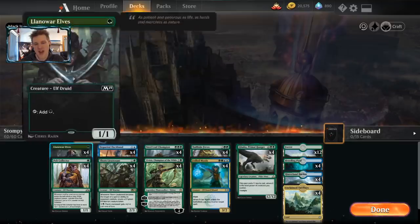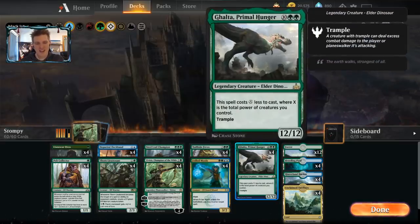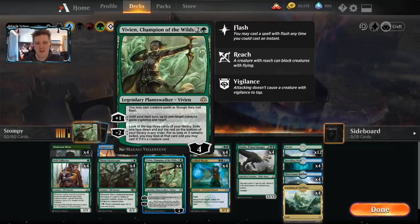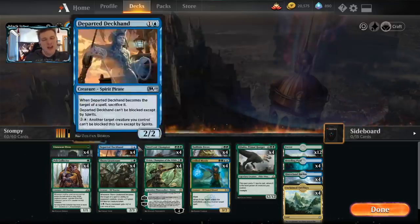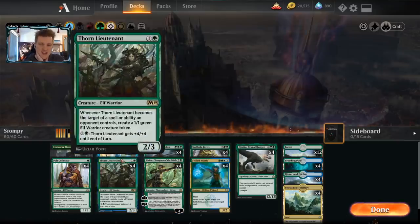The ability to flash in creatures, grow your Pelt Collector at instant speed, create a suddenly threatening board out of nowhere, or ambush the opponent with a Galta is pretty epic. The minus-two can hide a creature from hand disruption, wraths, and all kinds of things, then play it at instant speed out of nowhere. That's pretty useful.